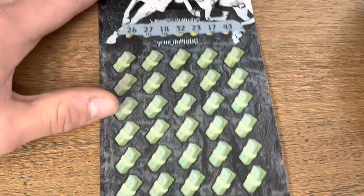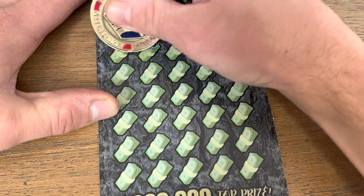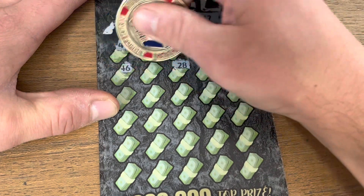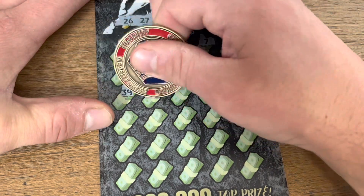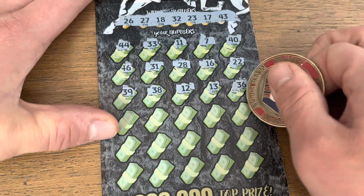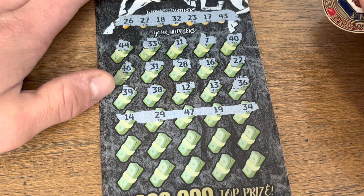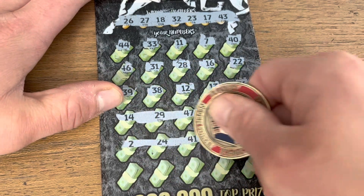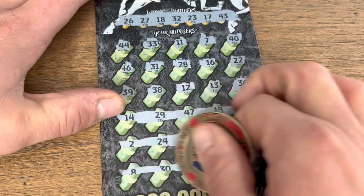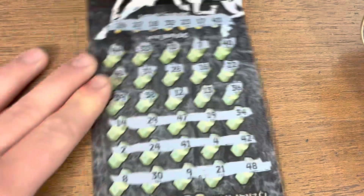Final ticket of the video — let's see if we can go back-to-back. Numbers: 22, 16, 28, 46, 31, 38, 39, 12, 13, 36 — 14, 29, 47, 19, 34 — this ticket is really compact. 41, 4, 42 — last row — 8, 39, 21, 48. Nothing up top, let's check the bonus — and nothing.